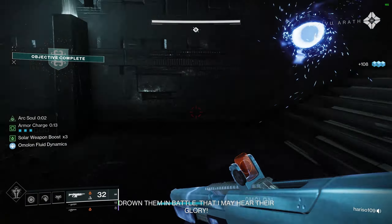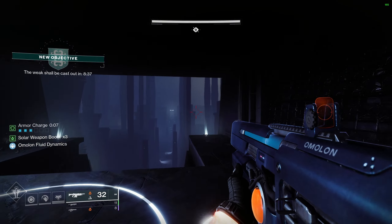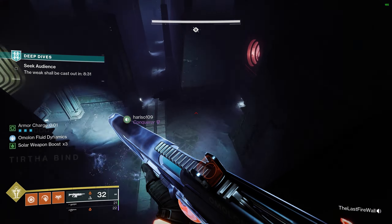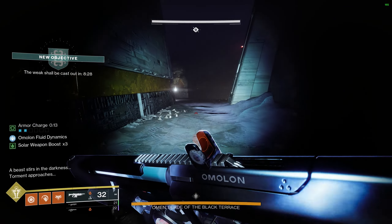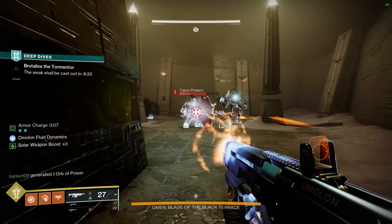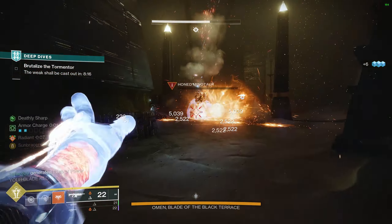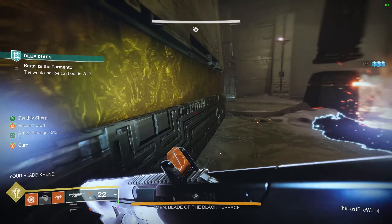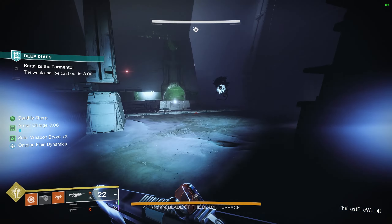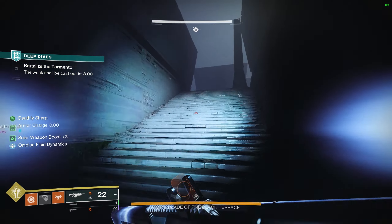The key to this fight is to get to the Omen section with as much time as possible. As you can see here, as I'm dropping the rally flag, we have 8 minutes and 36 seconds. You can swap out your loadout as you're getting ready to put it down right before you drop it, which is what I did — I swapped from the arc loadout to the solar one. I'm shooting the Taken flanks, weakening them so I can get my grenades going and blanket the room. Grenades also cure me as part of my build, and I'll review the Aspects and Fragments if you need them.